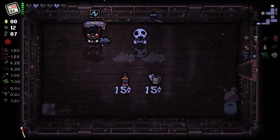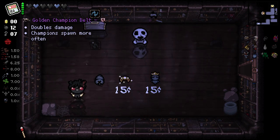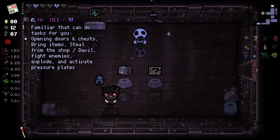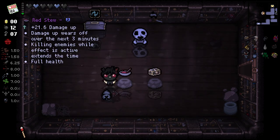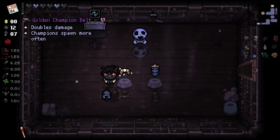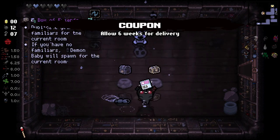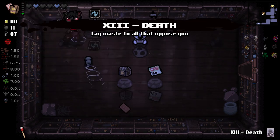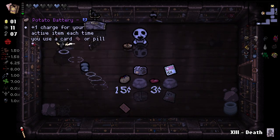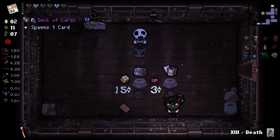We buy 9 Volt because 9 Volt's good, and then we go for another re-roll and use coupon. So we grab 9 Volt, which is after Mum's Purse. There's 9 Volt. Then we restocked the shop and got it again. Now we go for the golden champion belt — golden champion belt is after the Mr. Me box. No! That's so bad for us. I can't believe I missed it — that would have literally doubled our damage. That's a real shame.